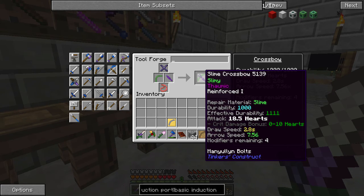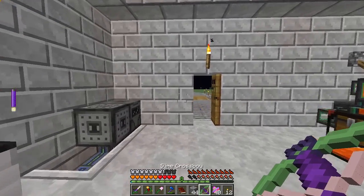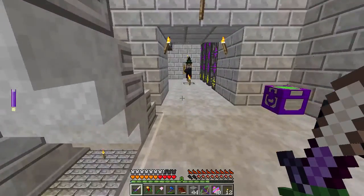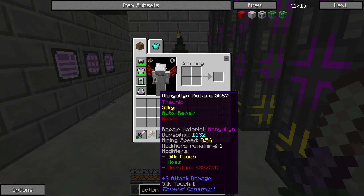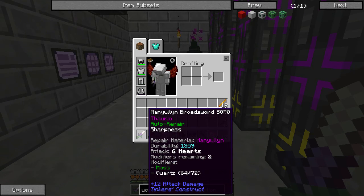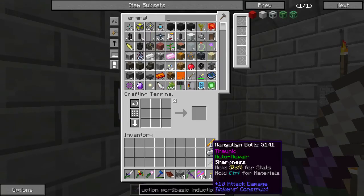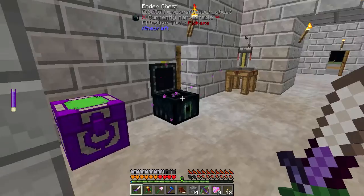Draw Speed is a little bit slow but we can speed that up. So now I'll work on getting all of our tools and everything maxed out. We have a lot of modifiers — I kind of did that on purpose. Even though this guy has Silky, Auto Repair and Haste, we still have one modifier remaining so we'll add more Haste on that. This guy has two modifiers remaining to get a ton more damage.